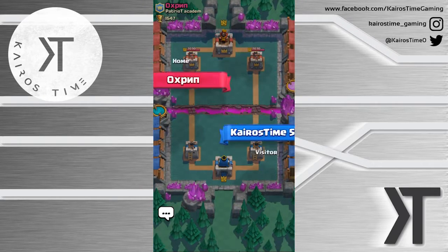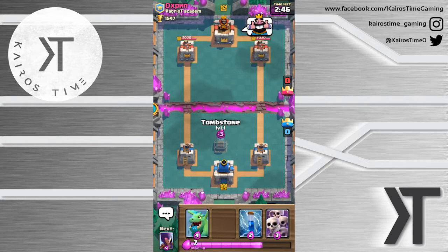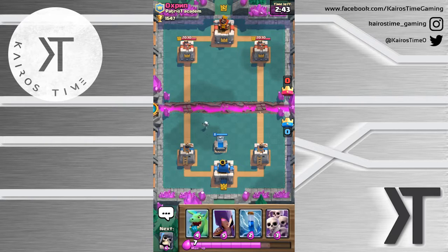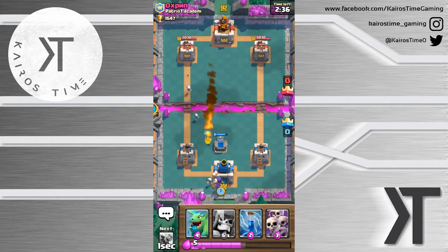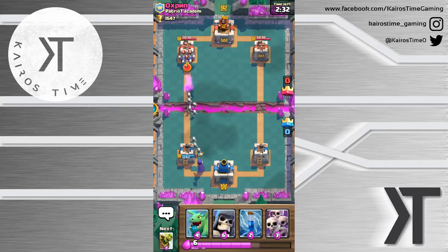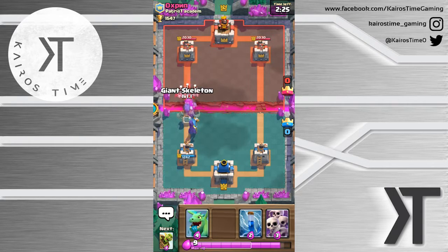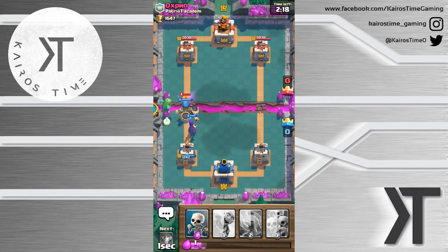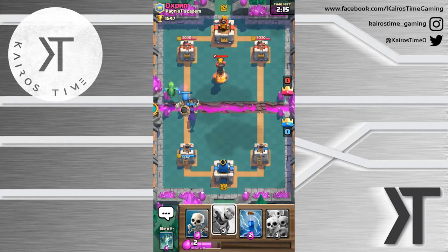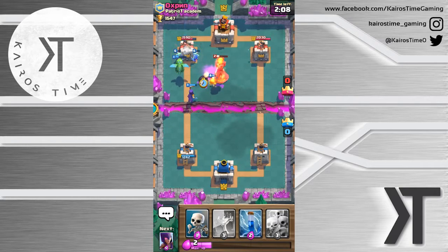Let's go ahead and jump in there. Spell Valley - facing this Russian guy, Patriot Academy with no Y at the end, probably because it only allows a certain number of characters. We'll play this Tombstone right here defensively, try and cycle back to the Giant Skeleton. He's going to Fireball it - that's okay with me, because we have that Witch right here. In fact, the Witch is going to be able to take care of those Minions. Then we can place this Giant Skeleton right in front of her. We'll place the Baby Dragon so that she doesn't get taken out.